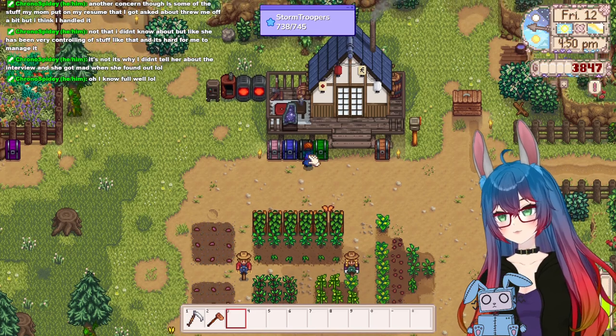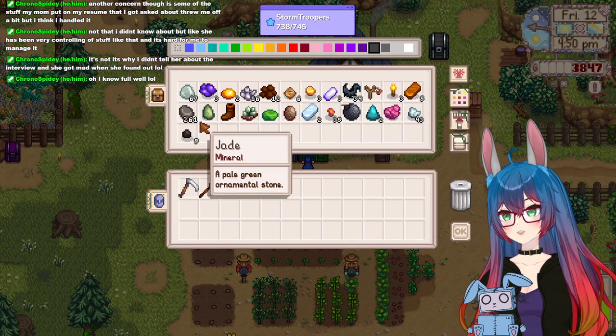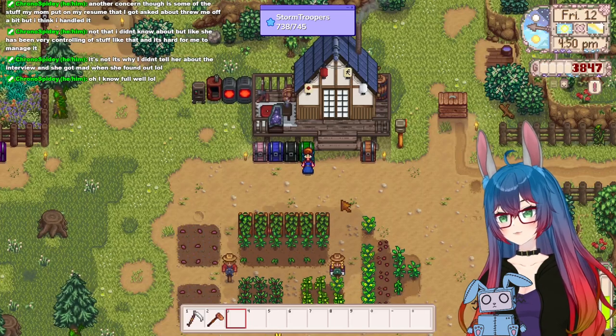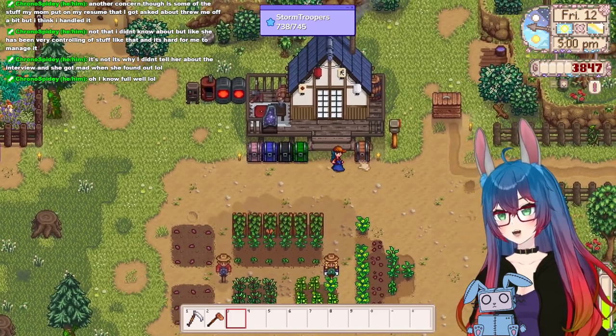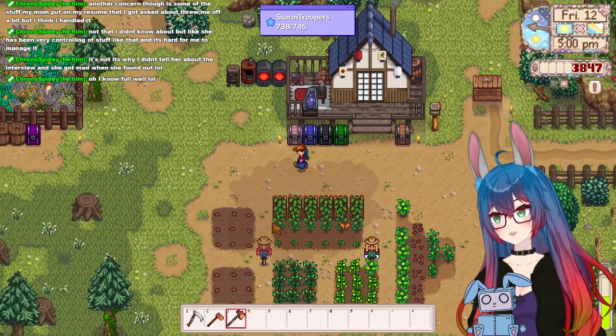Okay. I have everything, I think. I need wood. We need some wood. Let's go chop down some trees. We can do some more chopping anyway.